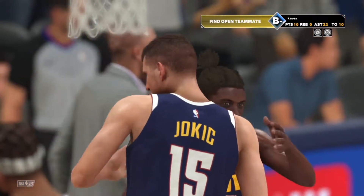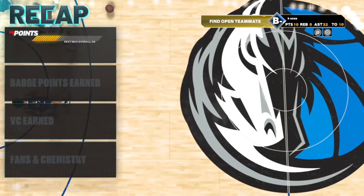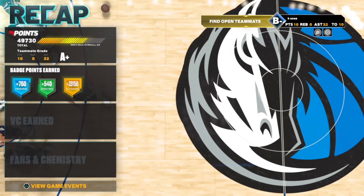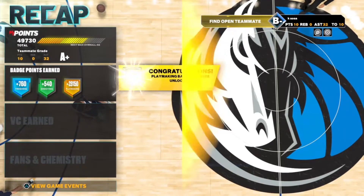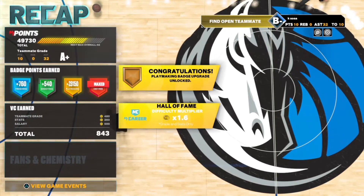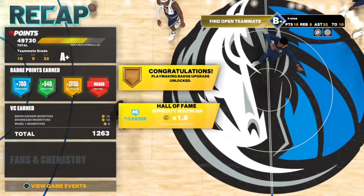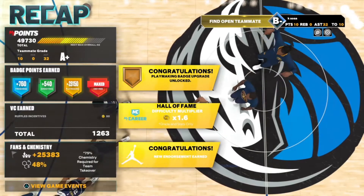So now, for you to get the playmaking badges, you have to do alley-oops. Alley-oops are the most important way to get your badges up. I made 29k in this game, and I'm pretty sure that if I play better I can even double it. So what you're going to have to do is go to the hash, dribble with the left stick, get the opponent stuck into the screen, and then off that, make a play and just do an alley-oop.